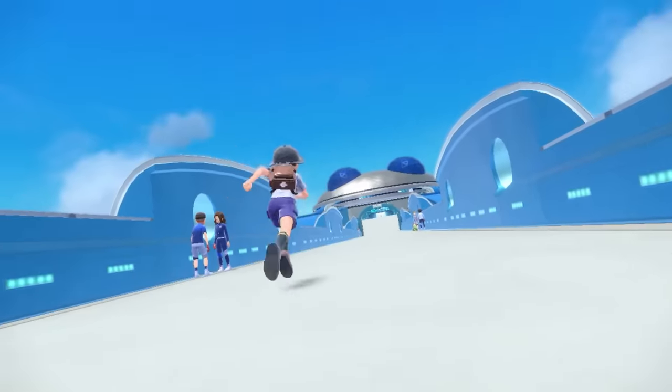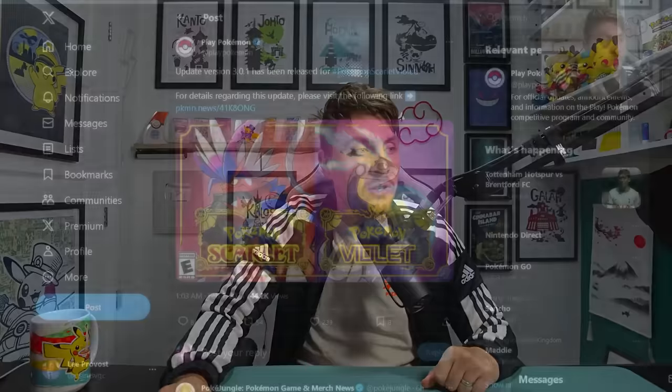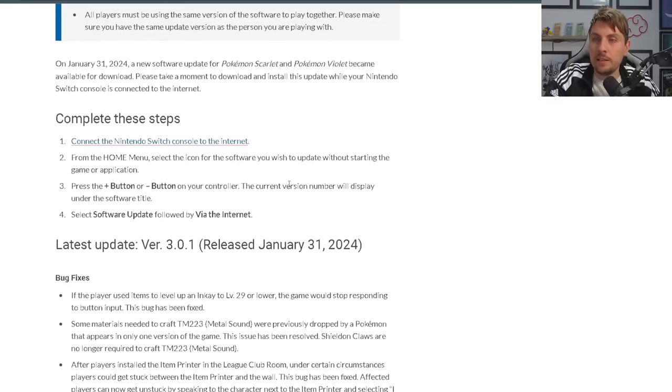Shortly after the release of the Indigo Disc DLC, we got news that a new patch update would be on the way to Scarlet and Violet. It was due to drop in the middle of January, but it is the start of February as of recording this video and it has just dropped today. The brand new 3.0.1 patch is to resolve a bunch of issues that have been occurring in the game since the latest update 3.0.0, and you can take a look at all of the patch notes available for this particular update.